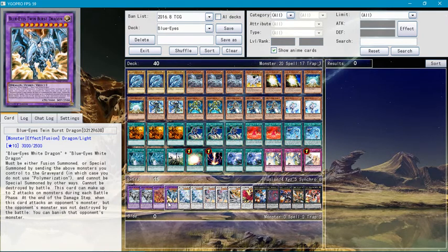Blue-Eyes Twin Burst Dragon must be special summoned by tributing two Blue-Eyes monsters you control — no polymerization needed — and cannot be special summoned by other ways. It cannot be destroyed by battle, and can make up to two attacks on monsters each battle. At the end of the battle step, if this card attacked an opponent's monster but didn't destroy it by battle, you can banish it instead.